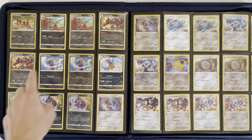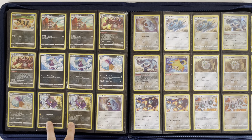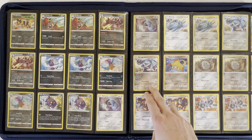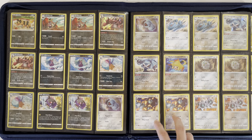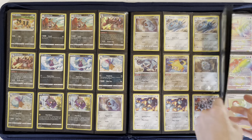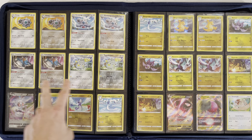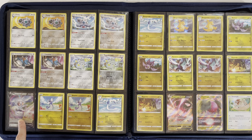Krokorok, Krookodile, Mareanie, Toxapex, Morpeko, Vullaby, Metang, Metagross, Radiant Jirachi, Ferroseed and Ferrothorn, Klang, Klang, Klinklang, Cobalion, and Togedemaru, and Magearna V finishes out the Metal Pokémon.